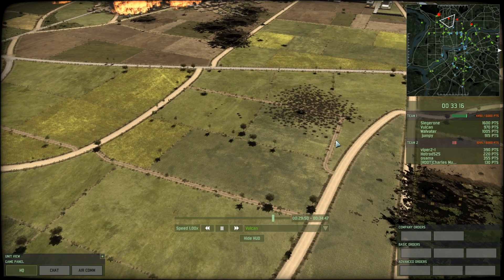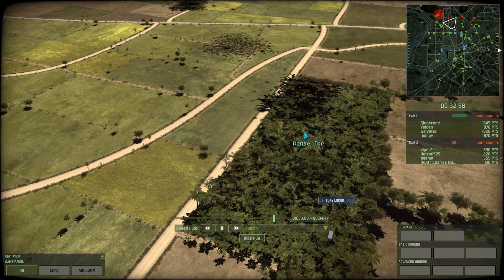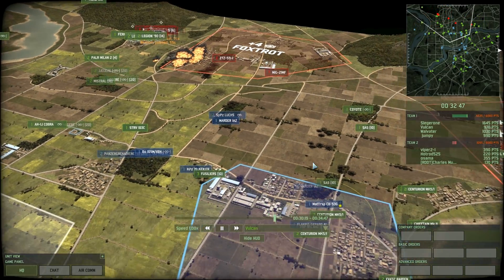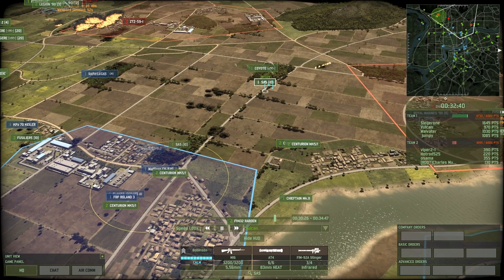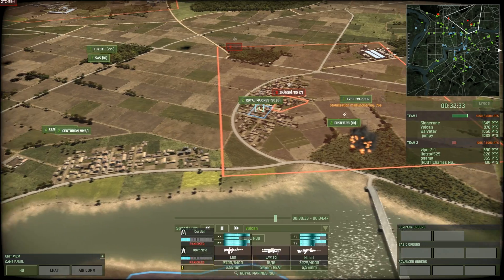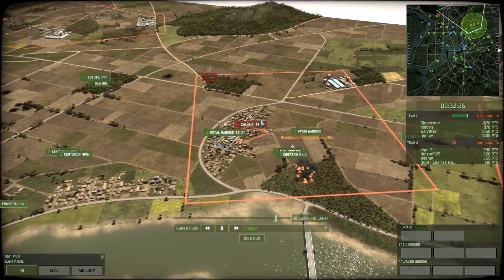One thing I should point out about that small push is that although I had good reason to push forwards, I should have been more wary of enemy air units and kept my Roland in a place with a better field of fire. With my Roland 3 sitting in a forest and the Flakpanzer Gepard A1 right next to it, that wasn't the best AA placement when pushing in that position — both armor units were actually really vulnerable. The use of Jumpy's SAS and my FRP Roland 3 does mean we shoot down that enemy aircraft.